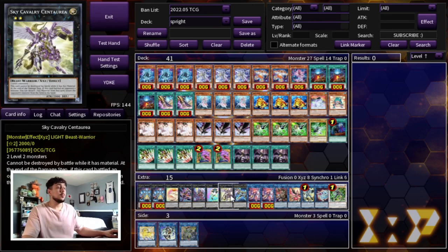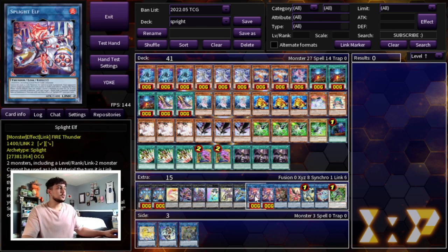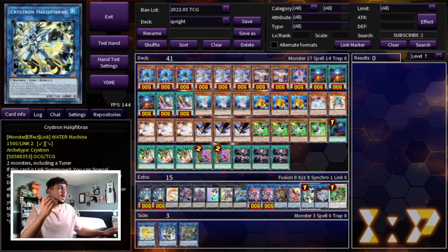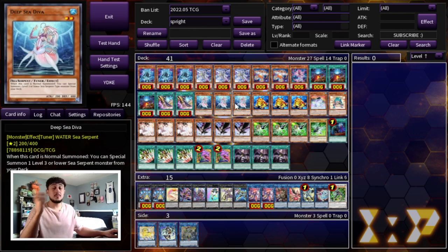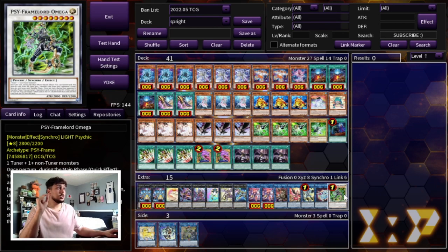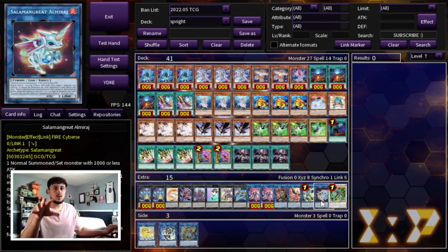We're playing one Cat Shark, one Centurio, and Zeus. That's it for the Xyz monsters — I really like this lineup and wouldn't change it. Then two Spright Elf, one Dark, one Phoenix, and one Halk. Phoenix is really cool because you can pop a backrow and then use Phoenix as material for a Gigantic Spright. Halk gets you extra bodies — if you go into Halk with your Diva you can summon another Diva from the deck and keep extending. One Almirage and one Omega round out the extra deck. Almirage is really important for the Frog combo — it kind of makes Swap Frog a one-card combo.